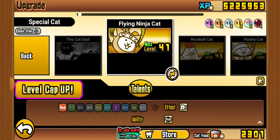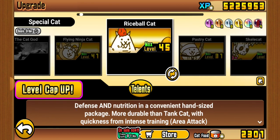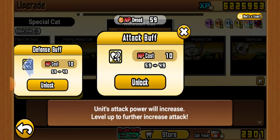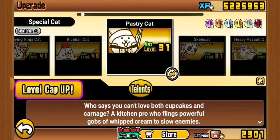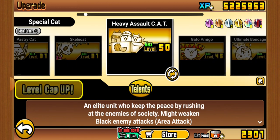Rice Ball is a good meat shield, and it's got good talents as well. Pastry — no one has ever used this unit, and there's no good reason to. Skeleton at least has combos it's useful with. Heavy Assault is such a good unit — it's top three Special Cats.